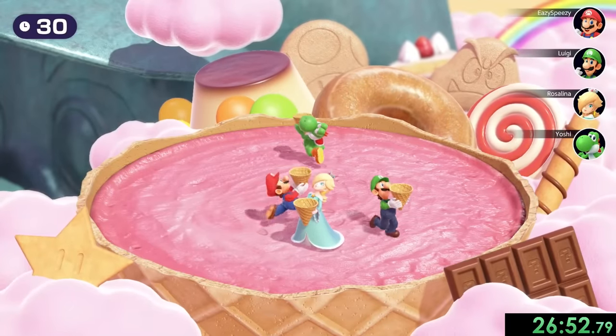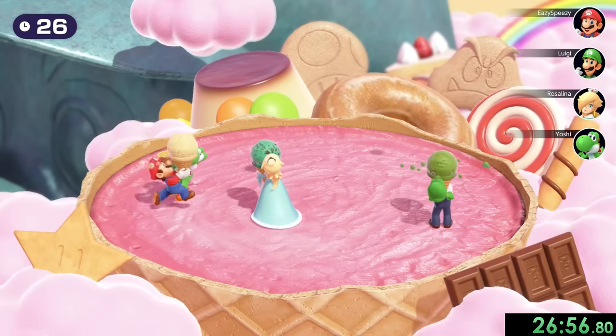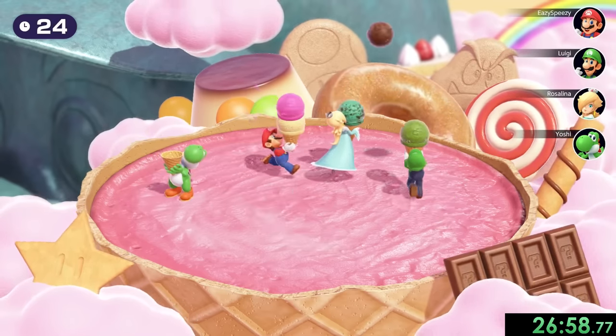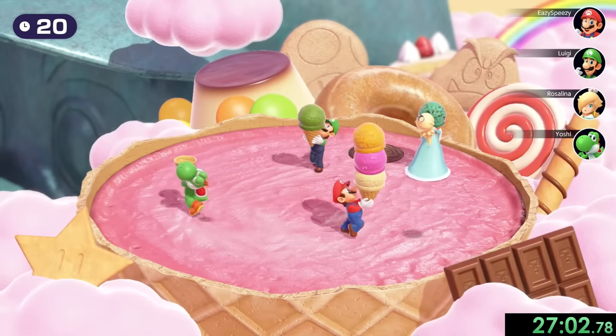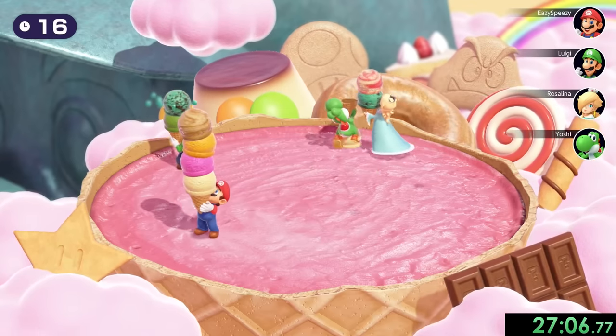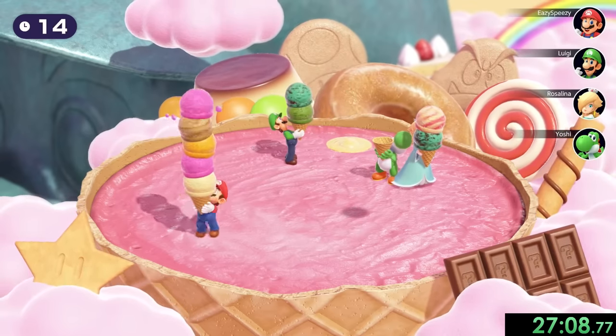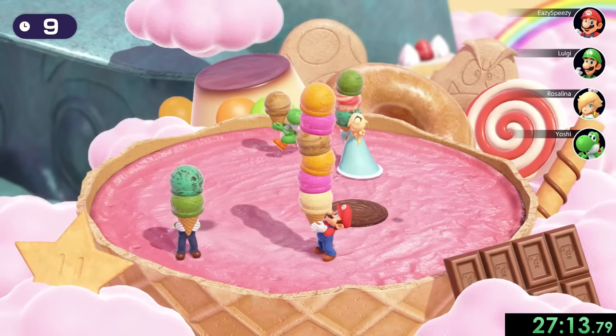Next up is Coney Island where a bunch of ice cream is going to fall from the sky and we have to make the biggest stack to win the game. You can see the shadows that appear on the ground — we just have to go under them. We can also block off people like Yoshi right there. He's trying his best to get any ice cream but he still has zero, which is a little pathetic. I'm just going to try to make my stack as big as possible, especially because we're already going to win the game.